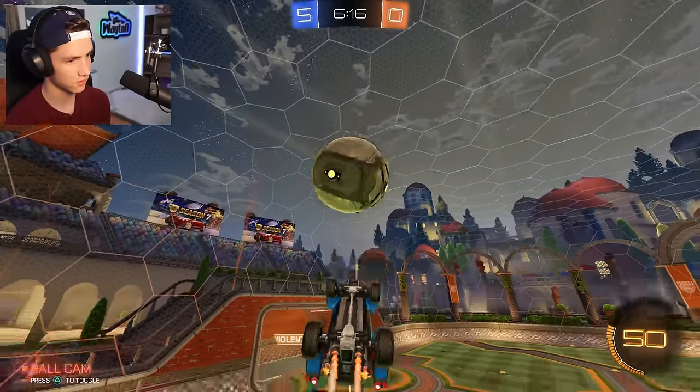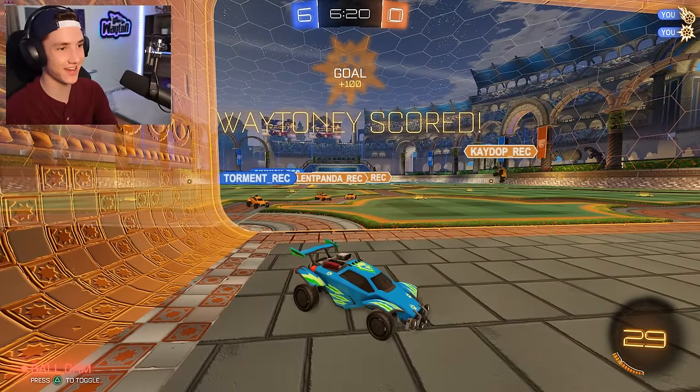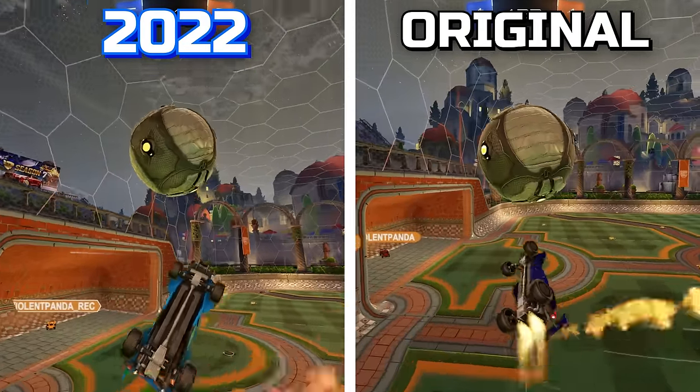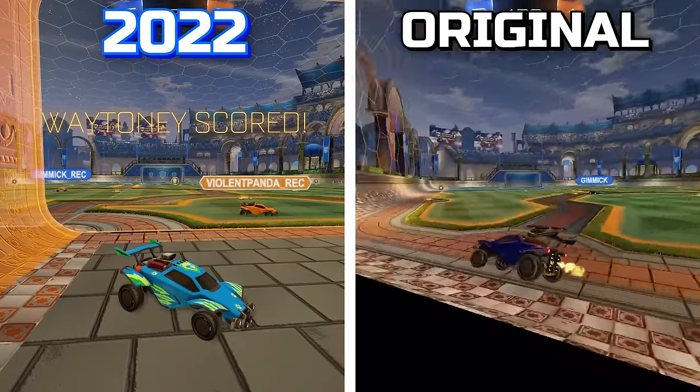Perfect touch. Reset. There we go. That's more like it. It even hit the crossbar just like it did in game. In the actual game, it bounced all along the goal line, I think. But that still was pretty accurate — he got the reset, delayed it, and then hit it, and then of course it went in eventually.